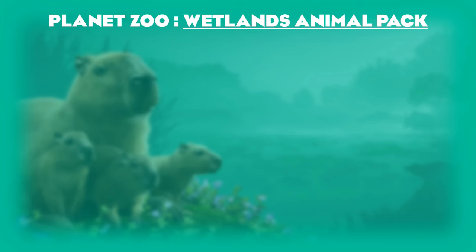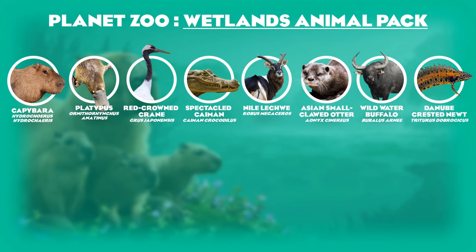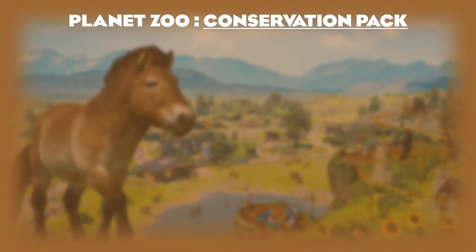The wetlands animal pack was the first animal pack of 2022, giving us animals from the wetlands of the world: the capybara, the platypus, the red-crowned crane, the spectacled caiman, the wild water buffalo, and the Danube crested newt. I would change several: the red-crowned crane for the shoebill, the spectacled caiman for the Nile crocodile, the wild water buffalo for the fishing cat, and the Danube crested newt for the alligator snapping turtle, since this pack surprisingly had no North American animals.